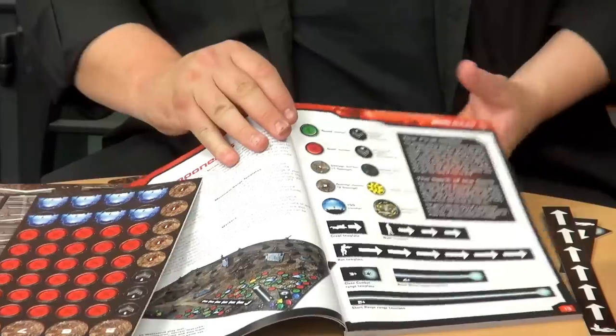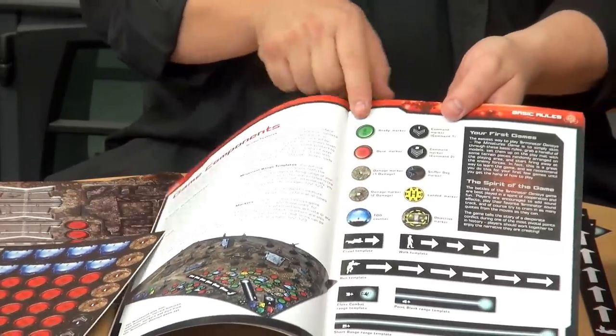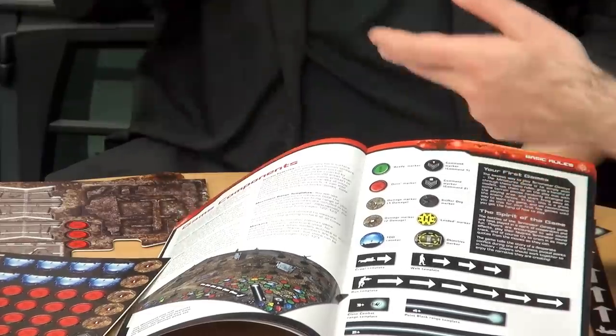The other tokens are all markers — for activations and command markers. If you upgrade some of the models, some of the endoskeletons in the starter set — which doesn't include command endoskeletons, just the basic ones — you can purchase the command unit model, or simply upgrade your models by placing a command marker next to them indicating command level one or command level two.